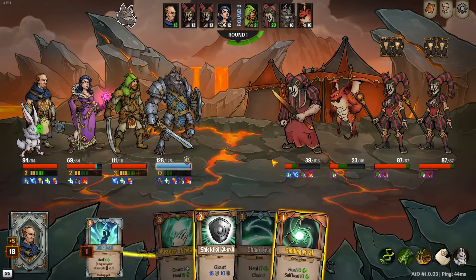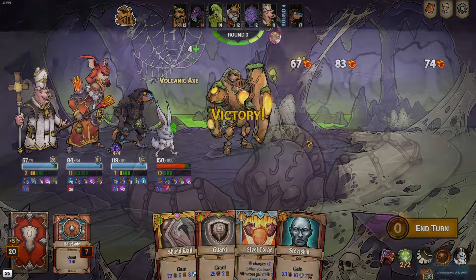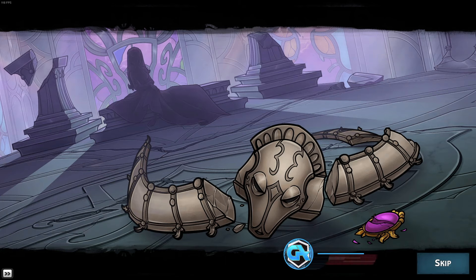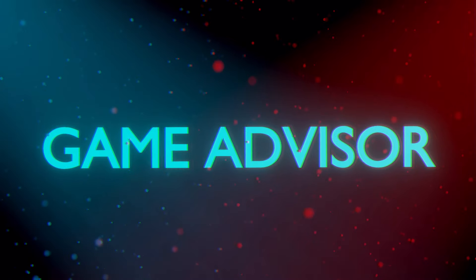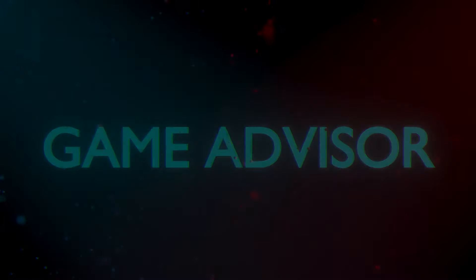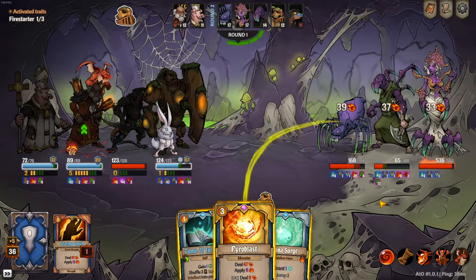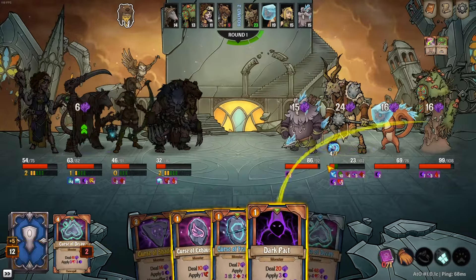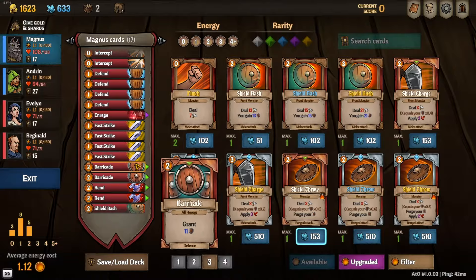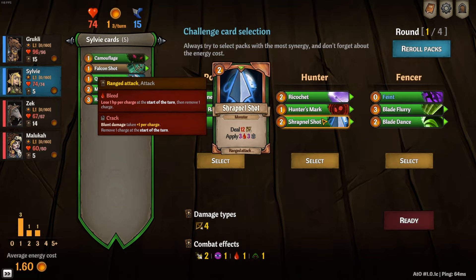Hey guys, and welcome to Should You Buy It, where all we do is talk a little bit about the game and tell you whether or not we think it's worth the cost. In this episode, we'll be playing Across the Obelisk, the RPG co-op roguelike deck building game where you and up to three friends will attempt to reach the obelisk while battling through a wide variety of enemies in order to grow more and more powerful. Across the Obelisk is currently in full release and available on PC for $20.